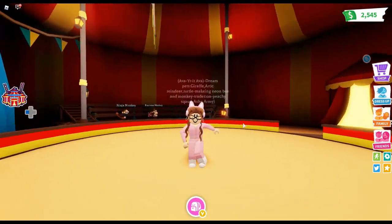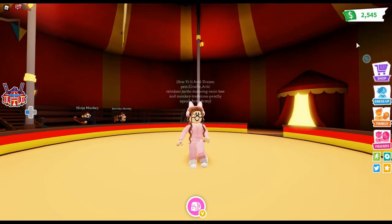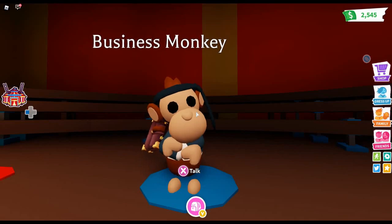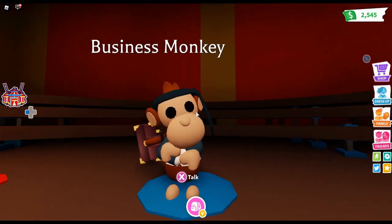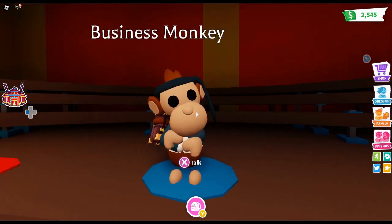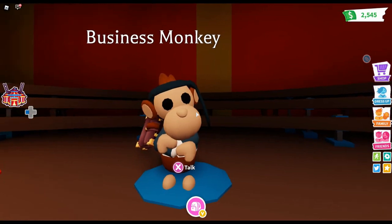Now let's go over the other monkeys that you can get by trading in accessories for variations. When you unbox monkey pets, there's a specific item corresponding to each monkey — if you get three of those items, you can trade them in for one of these special monkeys. For example, the business monkey, the master of economics, needs three tiny briefcases to create.